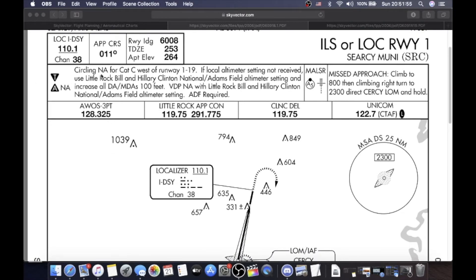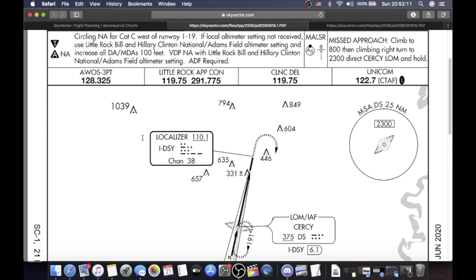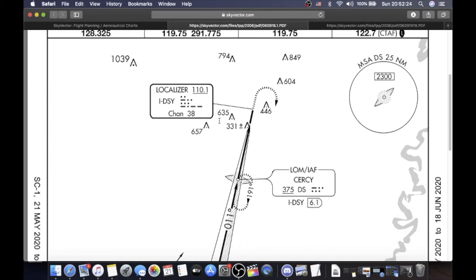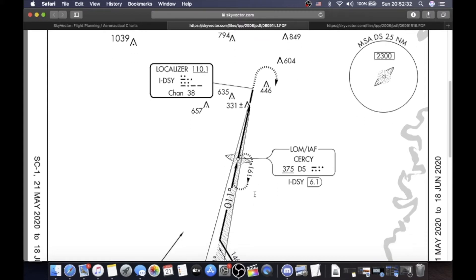This text right here just says you can't circle west of runway 119, which is over here due to terrain. If the local altimeter setting is not received, use the Little Rock National Airport, Adamsville, altimeter setting and increase all DAs and MDAs 100 feet. ADF required. Next you have Malzor Lighting, and then the missed approach: climb to 800, then climbing right turn to 2300, direct to Cercy outer marker, and hold. One minute outbound, then make a left turn back inbound, and hold right-hand turn standard pattern.